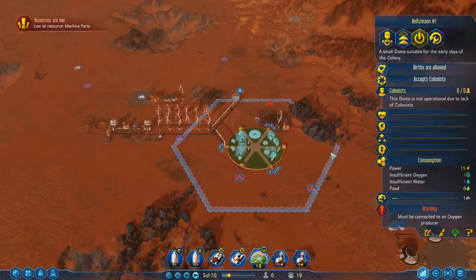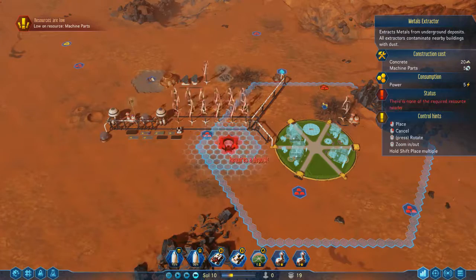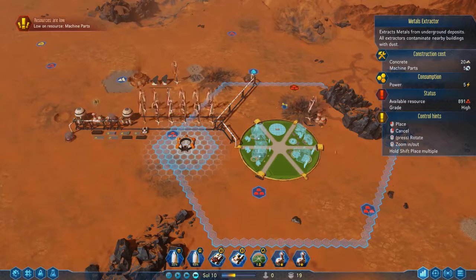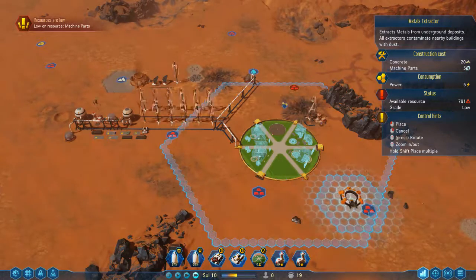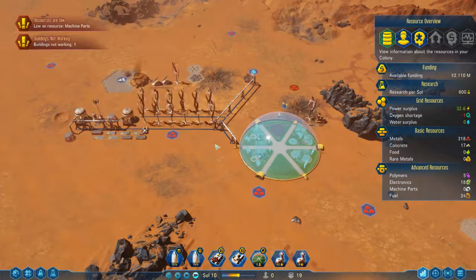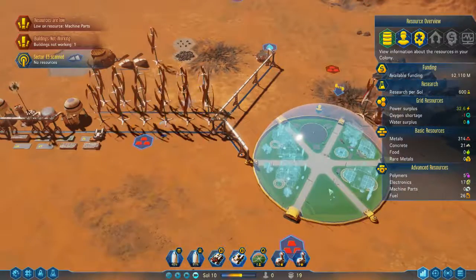The dome has a particular range around it. If you build a building outside that requires workers — for example, the metals extractor — anyone inside this dome can travel outside the dome up to this range. So I could put this metal extractor here and people from my dome will come and work in it. If you've got two domes next to each other and you build something within both of their ranges, then people from either dome can work in that building.